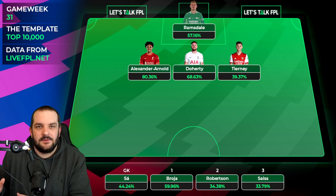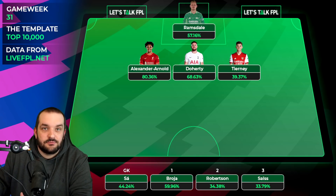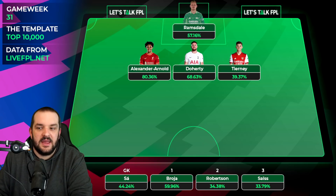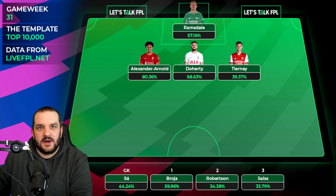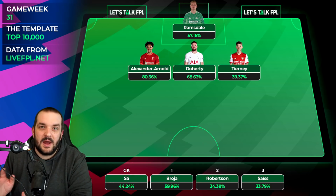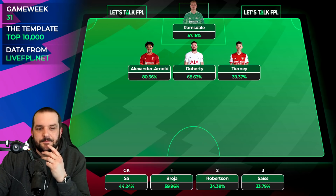You can look at it both ways - one, you've got over £8 million sitting on your bench, it's probably a good time to cash in. Maybe bring in Cancelo, Reece James if he's fit, Rudiger, or straight to Robertson. The other way to look at it is you're going to want him back in game week 34 - if you're free-hitting in game week 33 that doesn't matter, and game week 32 is probably a blank anyway. I'm thinking I'll probably sell him.